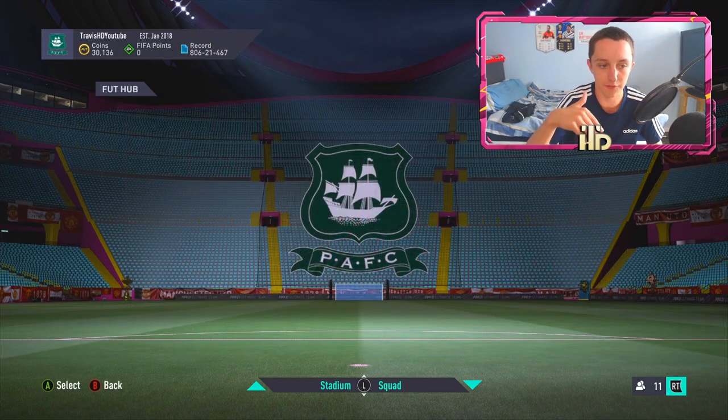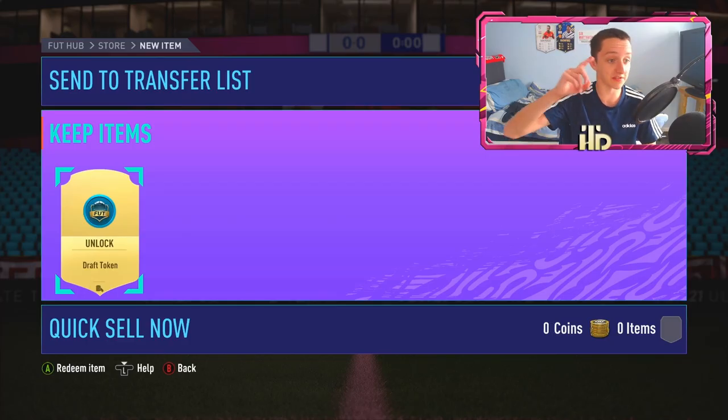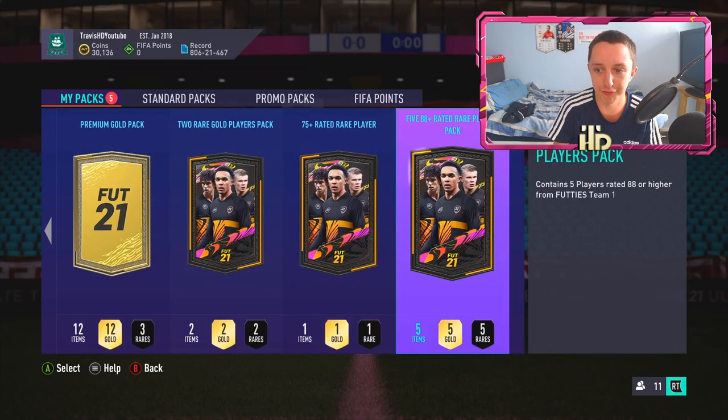I've got this on a KDB account as well, so hence why I'm showing this halfway through — then we'll have one halfway through and one at the end. By the way, if you're an EA Access member, you get a free draft token. It's 15k. Right, my brain just froze. 88x5.